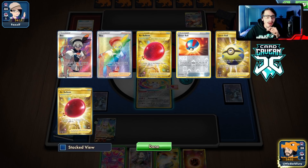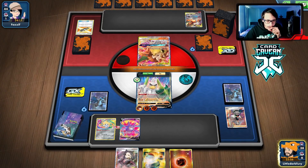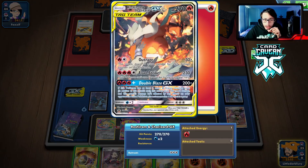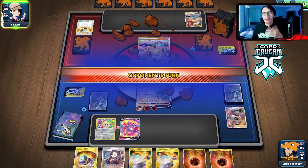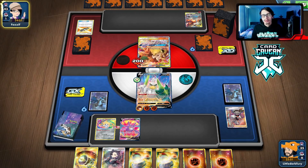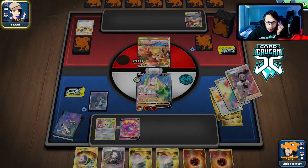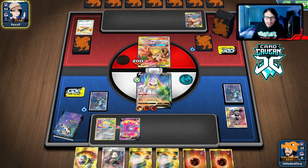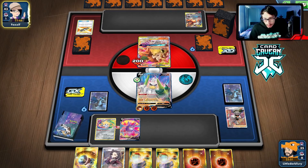We get knocked out, so I think we just hit this for 200 and hope they don't Flare Strike me — they need a Switch and three energy and a Welder, which is asking a lot. We need to get on the Sir Fetchy. Losing that second B isn't ideal. I think we would have drawn the Quick Ball, but I don't think it was worth doing Crowbat there anyway — we probably wouldn't have drawn anything helpful. Going for Crowbat there just didn't seem right.